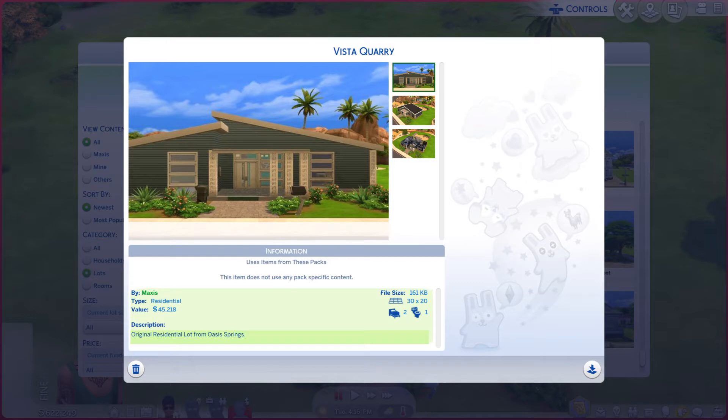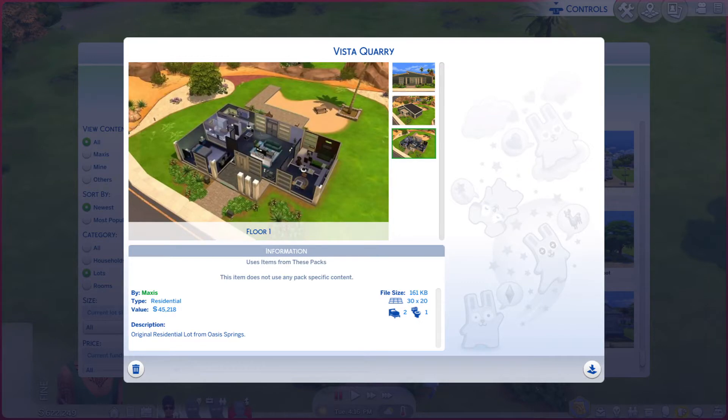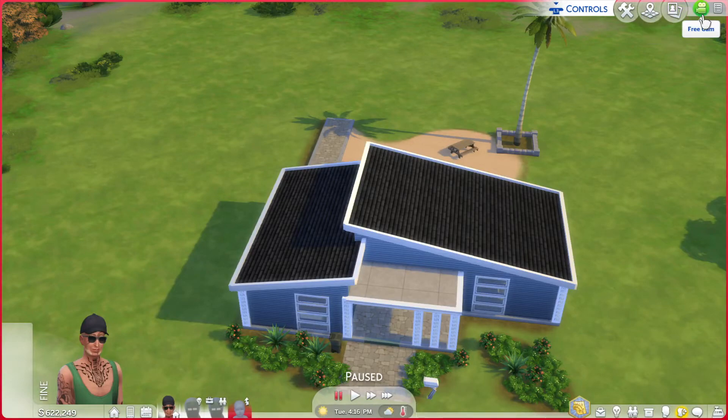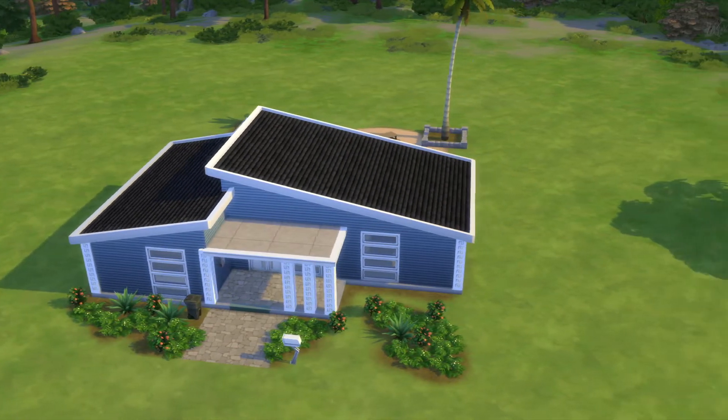It is on a 30 by 20 lot, and we finally went to the Oasis Springs world — still a base game world. It's always nice to see those photos; they don't really do it justice, but not too bad. Alright, let's go take a look around this place.